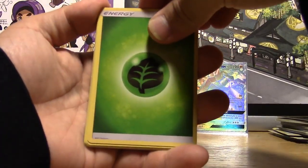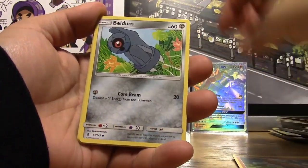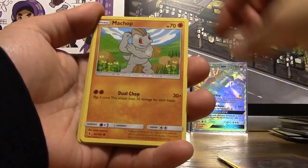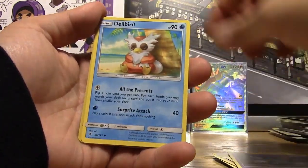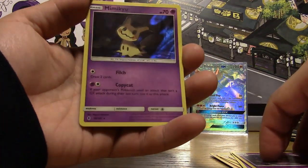Pack thirteen: Unlisted Leaf Energy, Max Potion, Alolan Graveler, Sudowoodo, Beldum, Rockruff, Machop, Trubbish, Delibird, Reverse Gothirisu, and a Hollow Mimikyu. It didn't look hollow at first.